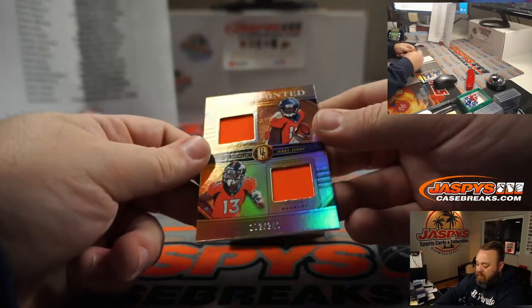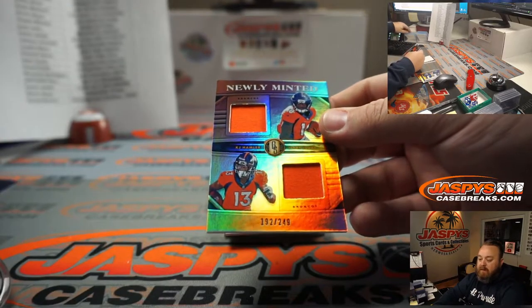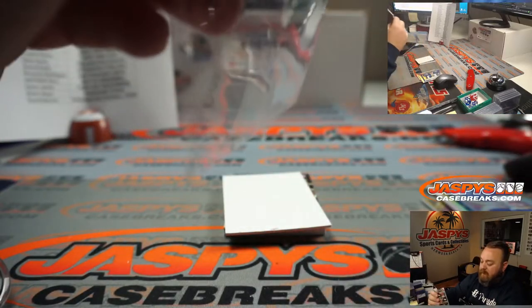Dual relic — Jerry Jeudy and KJ Hamler, 192 out of 249, going to the Denver Broncos, Patrick Davis.